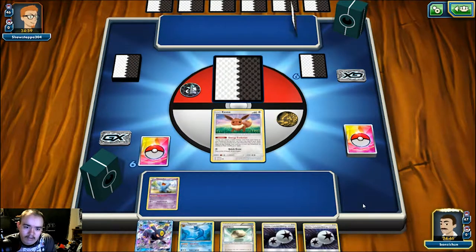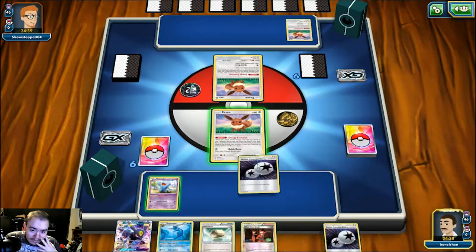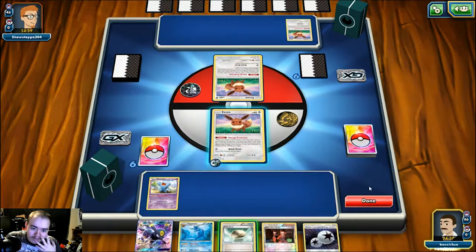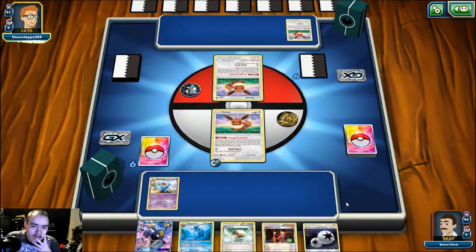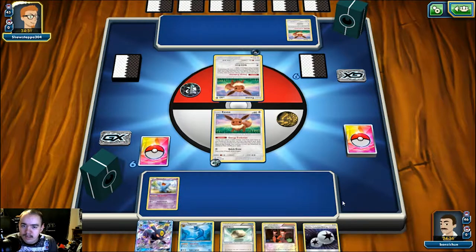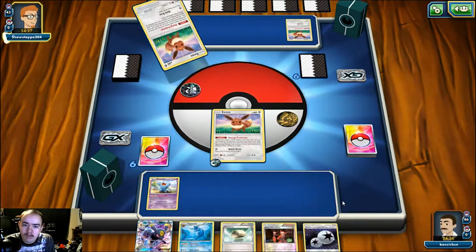Guardians Rising has been out for almost two weeks and there's still a lot of experimentation being done on TCGO. Definitely after Seattle that will all end, because people will see what everyone plays and know what to go with. We get matched against what looks like a pure dark deck - this is an Umbreon deck. I feel fine attaching this Double Colorless to the Eevee right now. If this is Umbreon, the only way he can hit for 60 damage is with Strafe, and even with Kukui it's only 50.